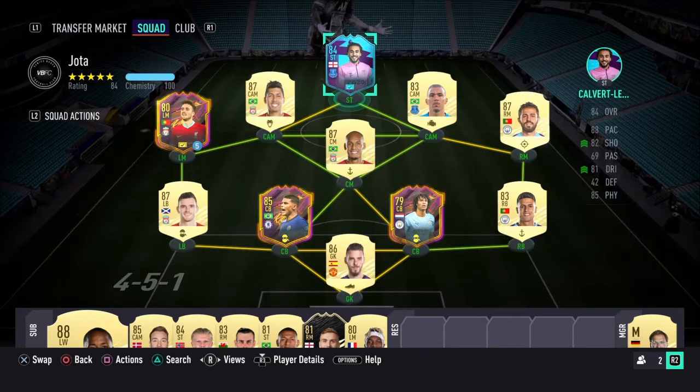This is the team we're going to be rocking with Calvert-Lewin. We've got Hotted on loan, Bobby Firmino, Alan and Fabinho as our two sitters, Bernardo Silva, Cancelo, Ake, Thiago Silva, De Gea, and Robbo at left-back. I think we're going to be rocking the 4-2-2-2 in today's gameplay to see what he's like with another striker — I'm going to put Bobby next to him.